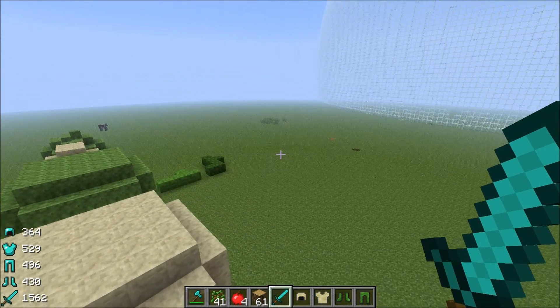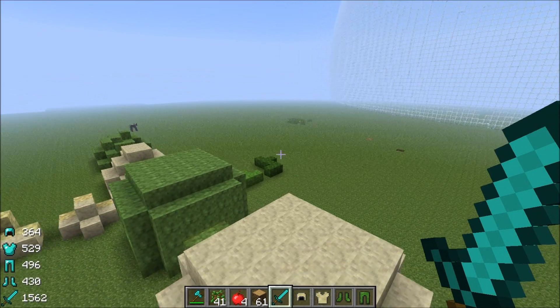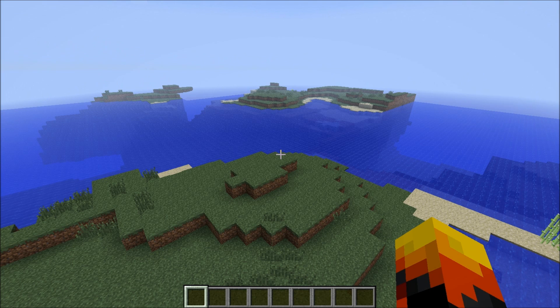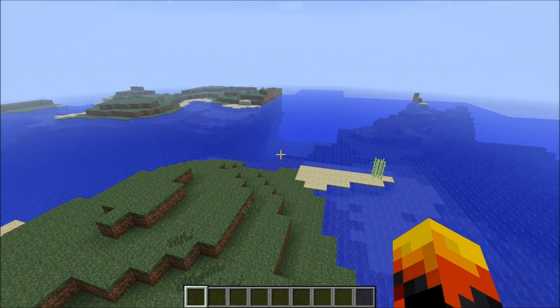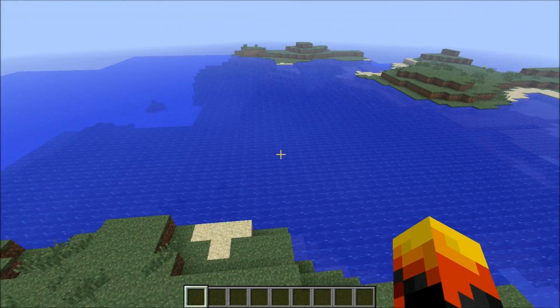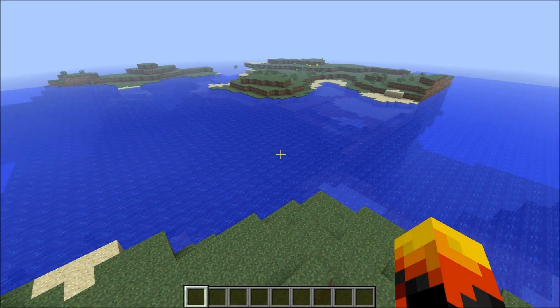Our third and final mod is going to require a bit of jump cutting, so we'll get right to that. The third and final mod I'm showing you is World Types. It adds 12 new world types, and I'm going to quickly go through them, and then I'll have something at the end where I say goodbye.